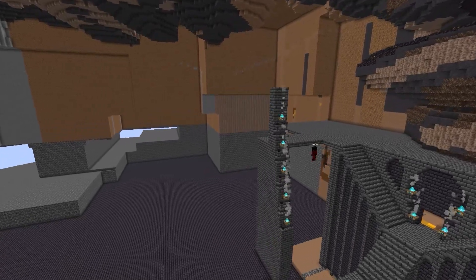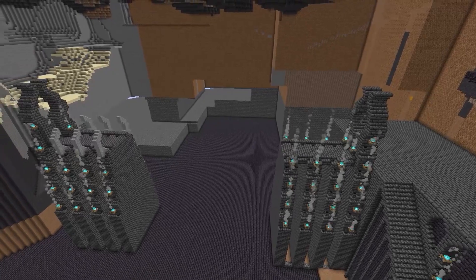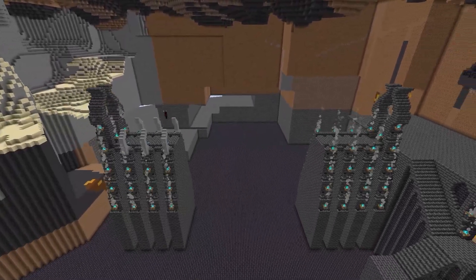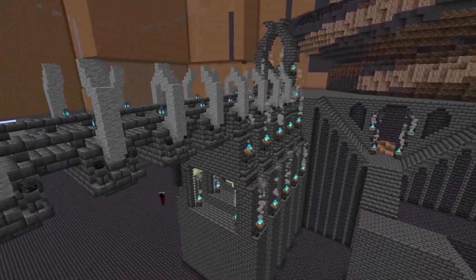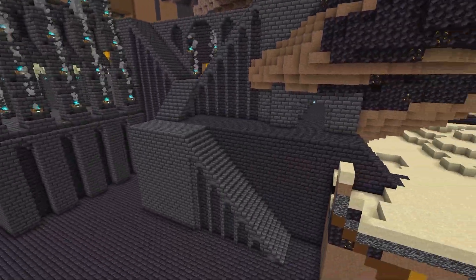For the inner necropolis, I basically take a lot of the details I've already established and use them throughout the cave area. For this wall, I reuse the hallway I made earlier, as well as the skull and the pyramid, which I put above the entry gate.